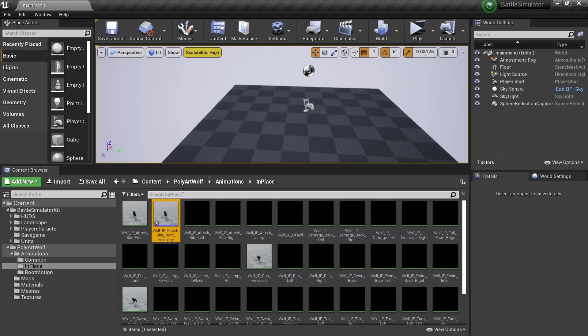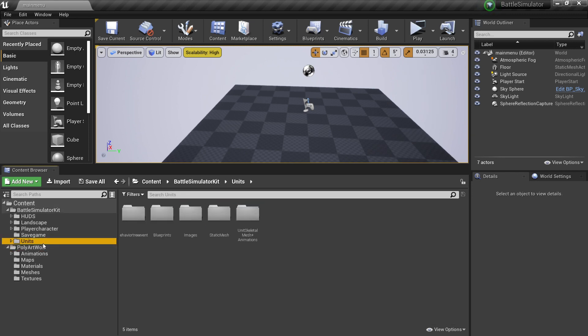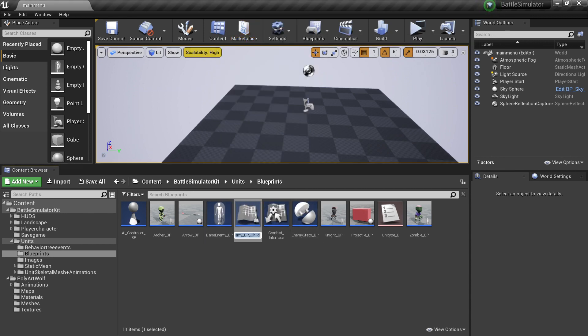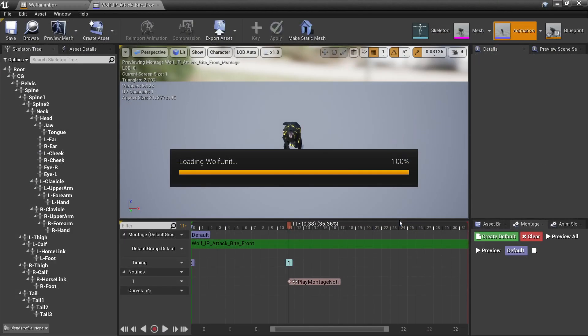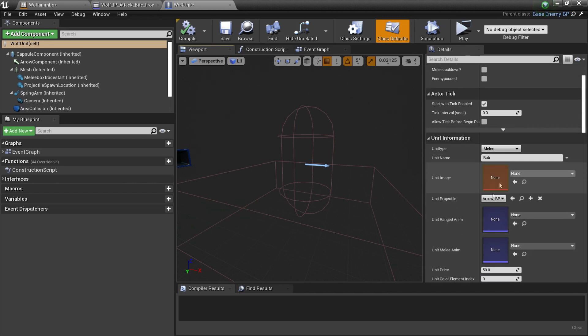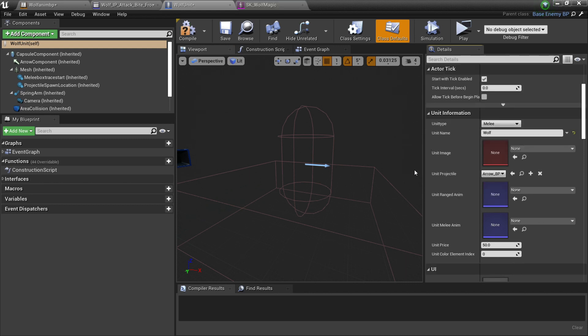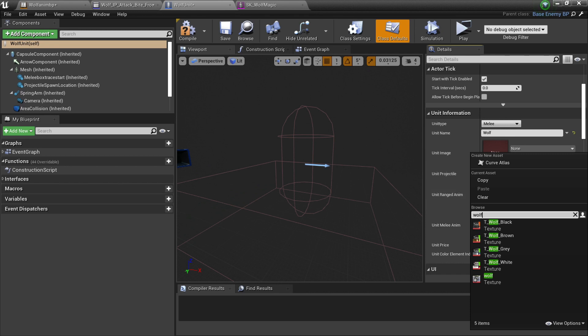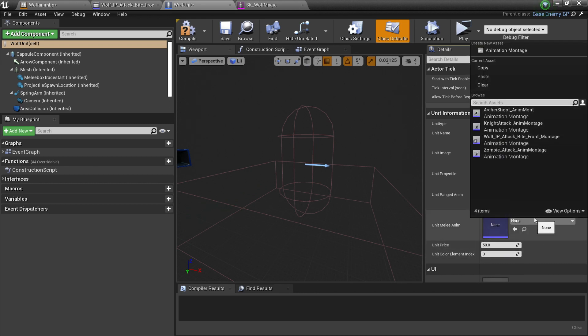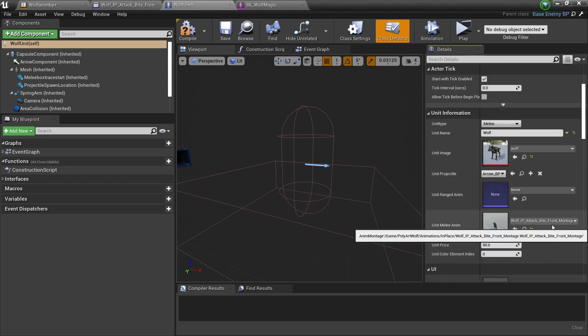We're now going to set up our character so it can be placed in the level. We head over to the Units tab, go to Blueprints, select the Base Enemy BP, right-click on it and look for Create Child Blueprint Class. I'll call this my wolf unit. Inside the details panel under Unit Information, we can select our unit type — we're covering melee first. We type in the unit's name: wolf. Next we select our unit's image, which needs to be 400 by 400. We can ignore unit projectile and unit ranged animation — we just want to select an animation for its melee attack, so we select the animation montage we made earlier.